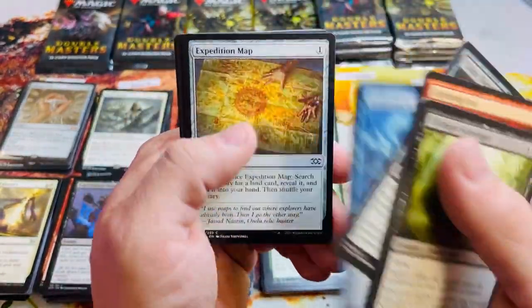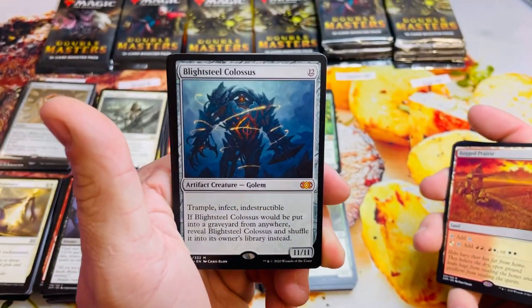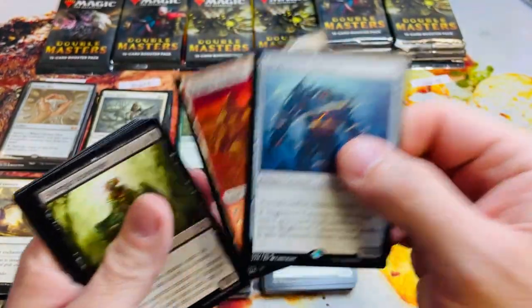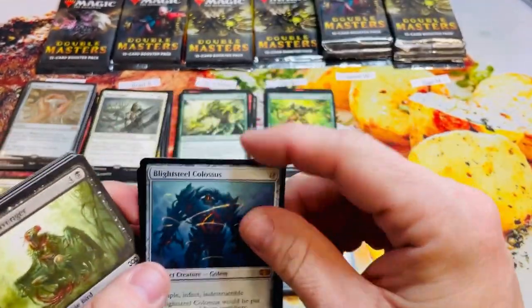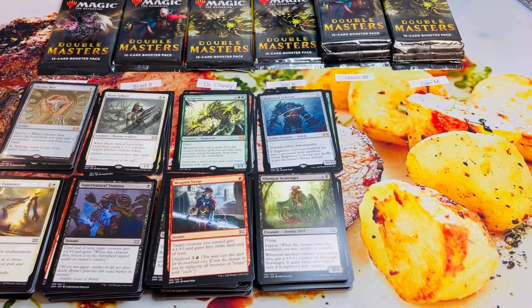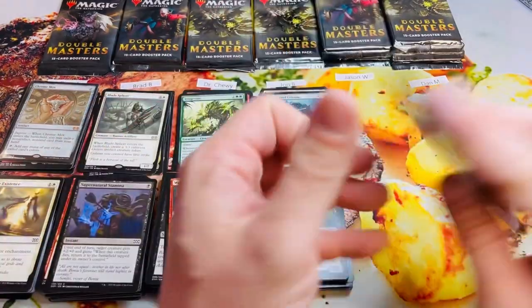Last pack for John before we move on to Jason. Obulet in the uncommon slot, Rugged Prairie — another land — and boom, there it is: Blightsteel Colossus! I mentioned him a little earlier. I've got a thing where I like manifest cards into being — it happens too often to just be a coincidence. Beef is all I've got to say. John has been extremely lucky in openings with me — he's got 27 overall. Jason, you are up.